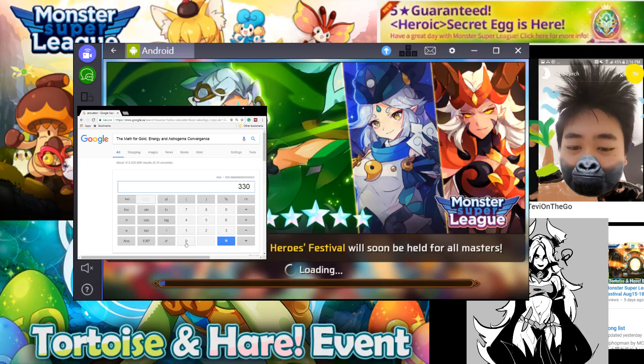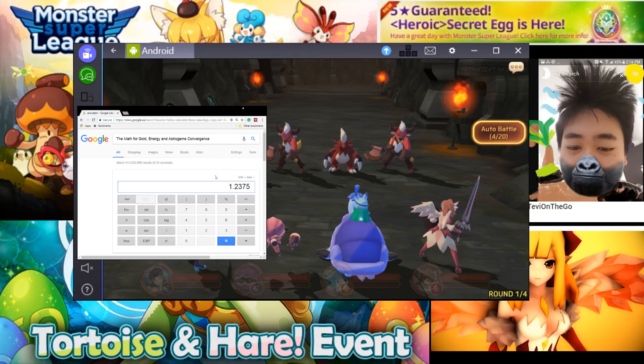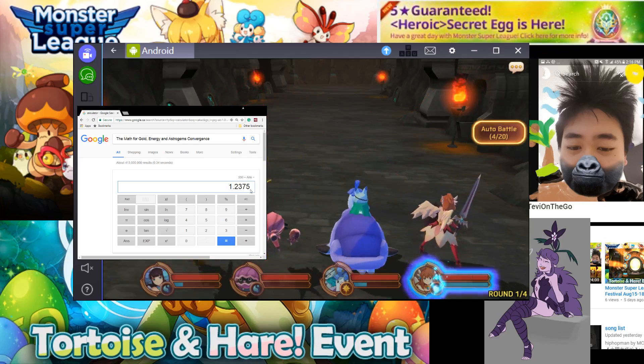If you do the math — dividing the gold value by the energy — each energy is equivalent to 1.2375K gold, so about 1.23K gold.